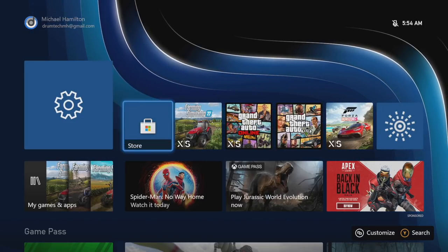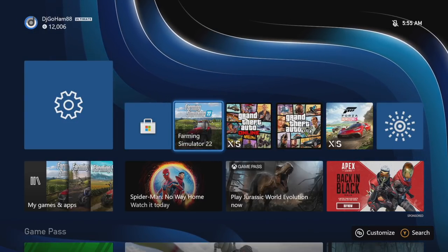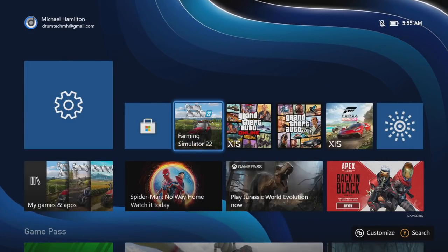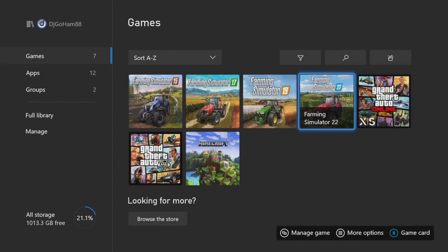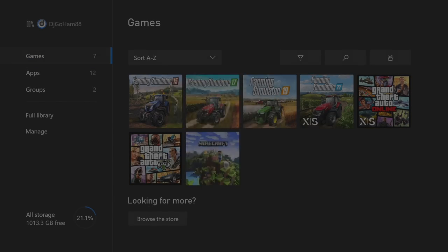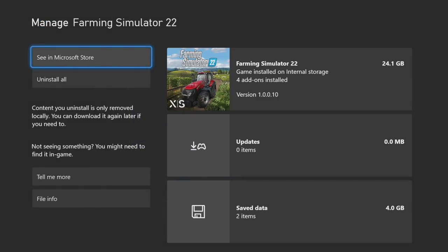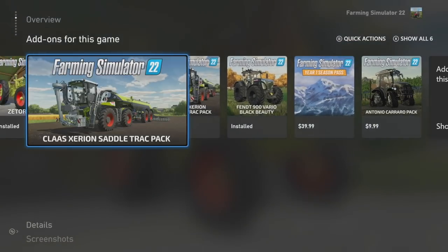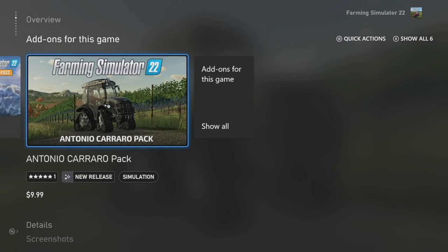Great news for our Xbox friends — whether you're on the Xbox One or the Series S or X, this is out now. Go to Farming Simulator 22, or go to it in your games — a little bit easier that way. Press the start button, go down to Manage Game and Add-ons, then go left to see the Microsoft Store. This is the quickest way to get to the store that I've been able to find. Go down to add-ons for the game.